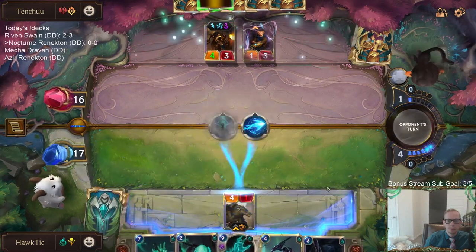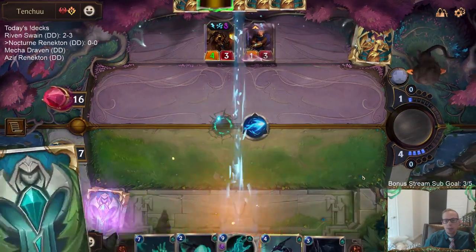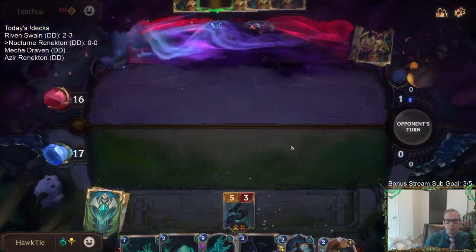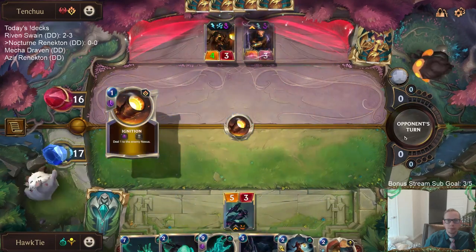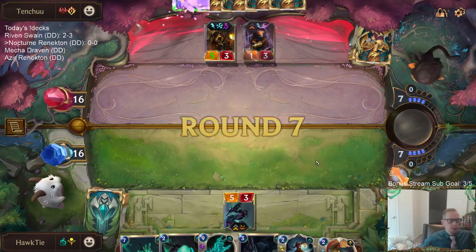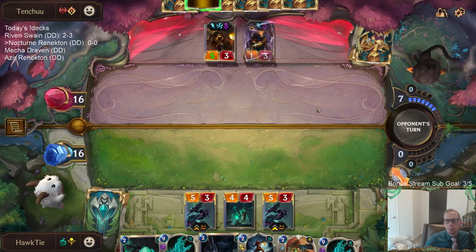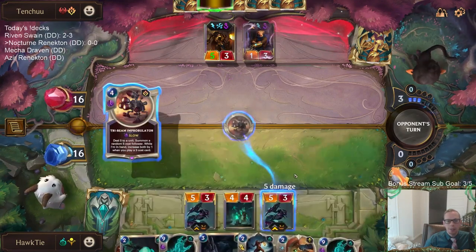I don't mind because we're going to play Rekindler and get it back. Oh wait - Rekindler is going to bring back Nocturne, isn't it? I was thinking Rekindler is going to bring that back, but right - it's going to bring back Nocturne. That's all right. I would block with Renekton again - I think keeping our life total high is the most important thing. We're going to be good in the late game, we just have to make sure we don't die.